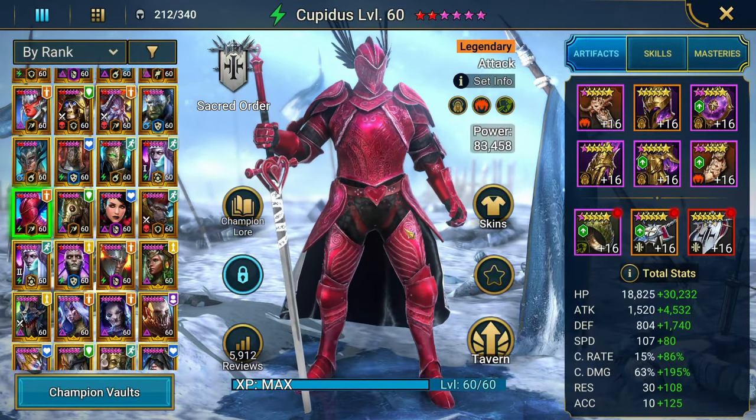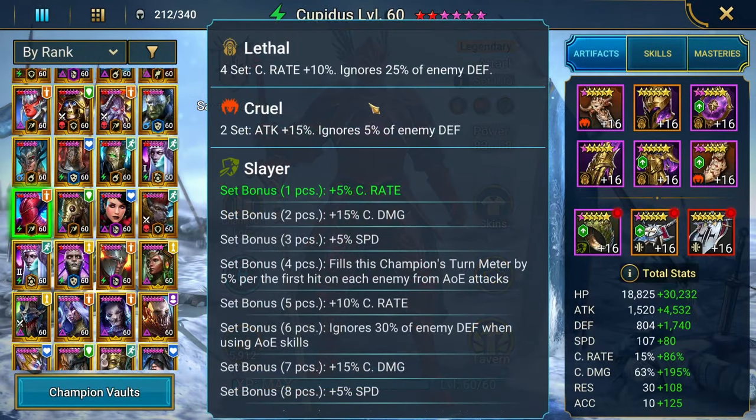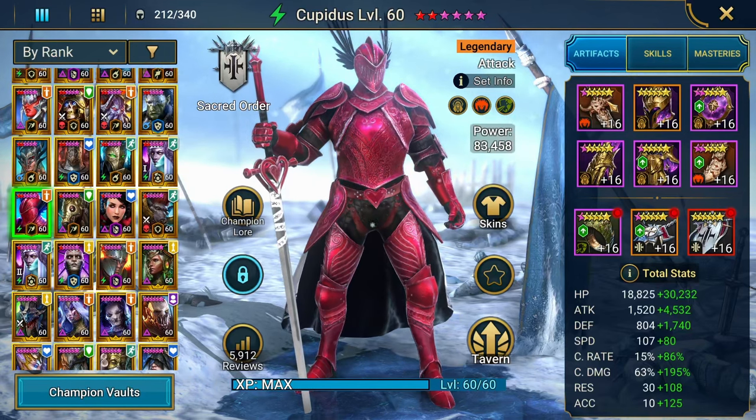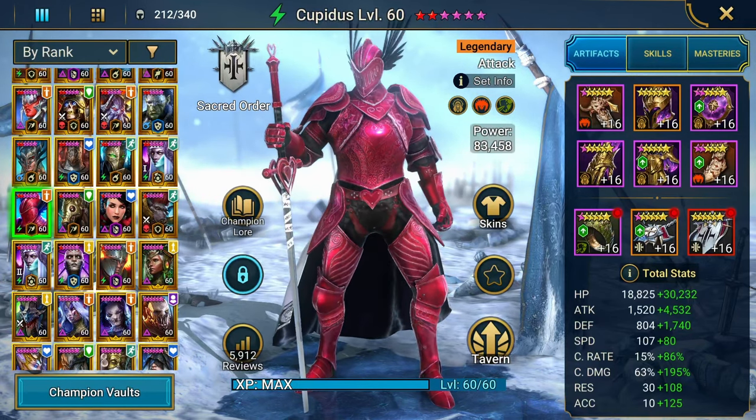You're totally fine doing what I did when I first got Cupidus — he was my first legendary, at level 35 I basically ran him in three sets of Cruel for 15% ignore defense, and that's totally fine. If you don't have any ignore-defense sets, then just focus on stats, which we're going to get to. Priority stats right off the bat are going to be Attack and Crit Damage.